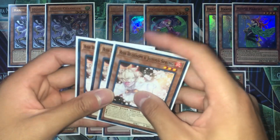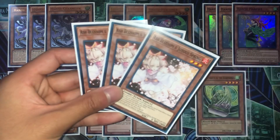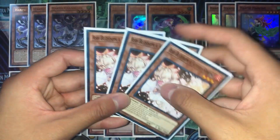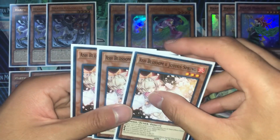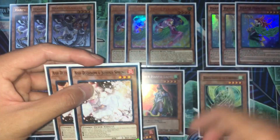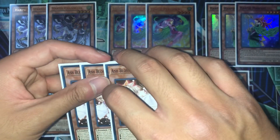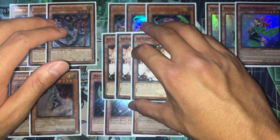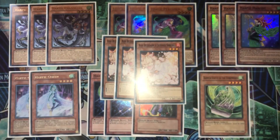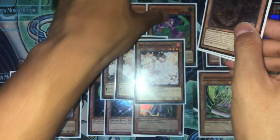For hand traps, obviously Ash Blossom — these are commons since my secret rares are being run in my Dark Magician deck right now, but I'm opting to run three commons for now. Ash Blossom is still one of the best hand traps present day. That's it for the monsters — should be 18 monsters.